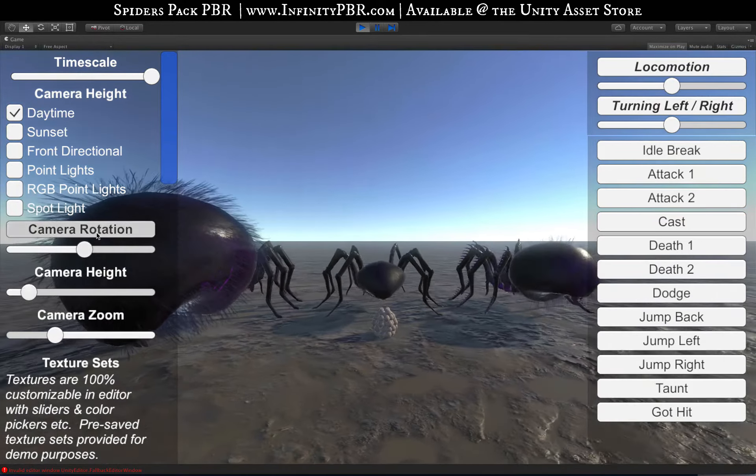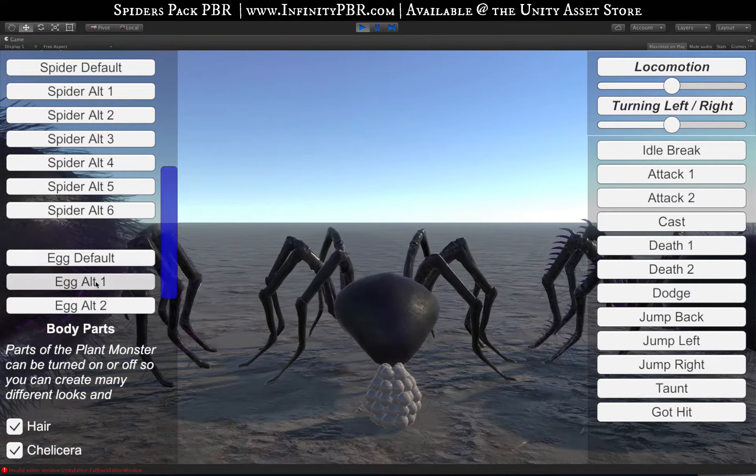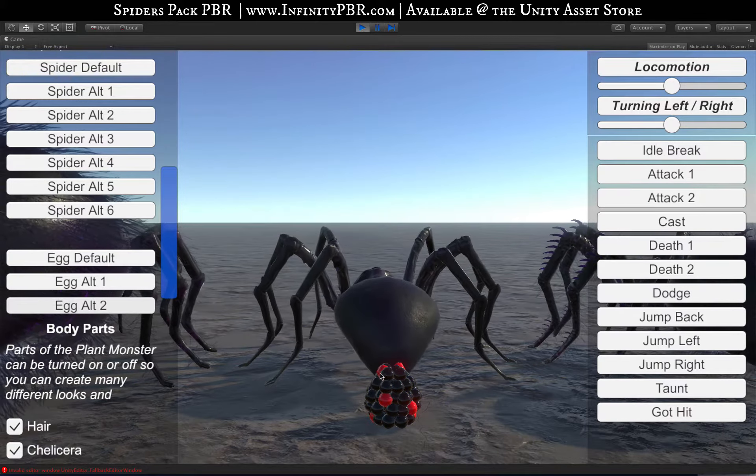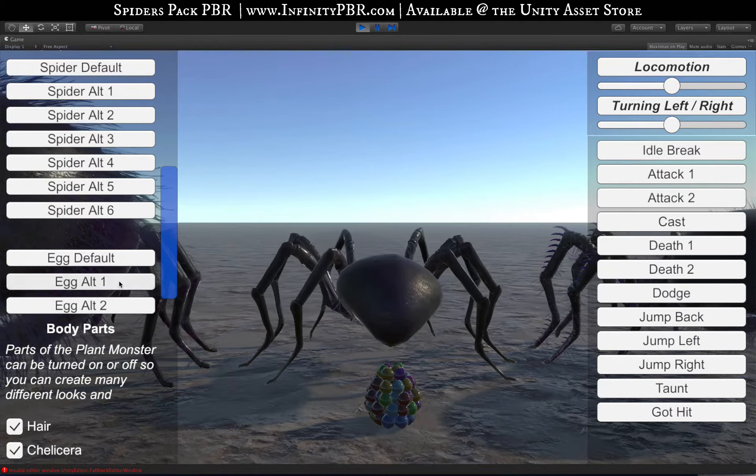The spider egg is just a small thing that comes with the pack. It does have transparency, so it won't be shown here. There are two different alternate textures, and the eggs are split into seven different groups — you can change each one independently. They are transparent, but unfortunately the Z-writing doesn't really work well, so it doesn't look as good as you'd expect. Inside each egg is a little larva, so I'm still working on how to make that better, maybe with a custom shader. For now, I'd use it opaque.